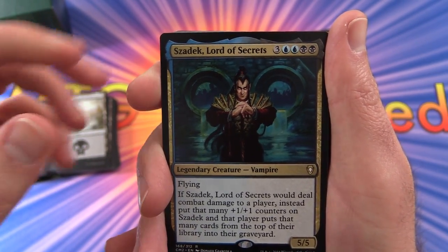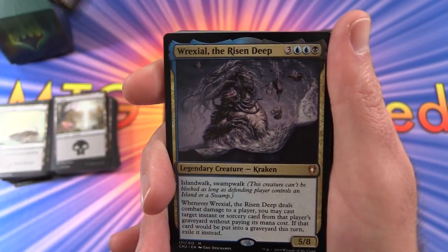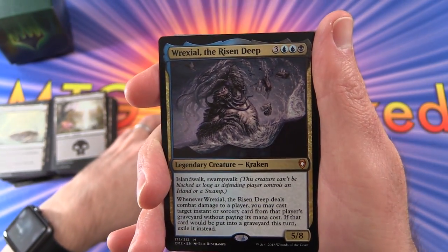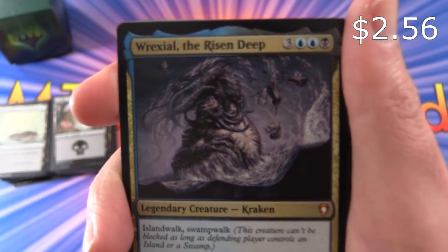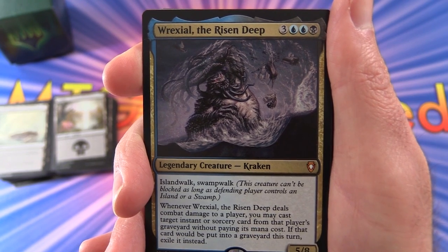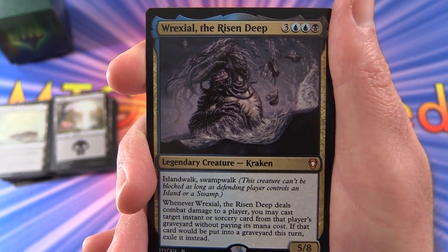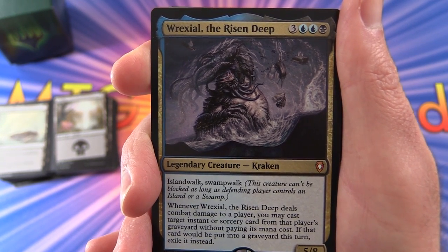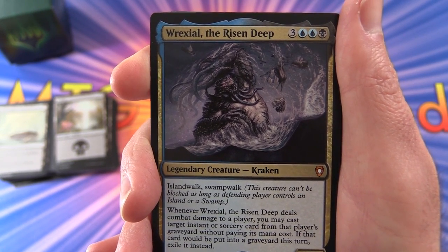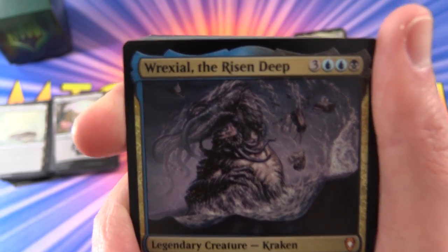Zzadek, Lord of Secrets — I hope I pronounced that correctly. Vulturous Zombie. Rexiel, the Risen Deep — this is a mythic, 5/8 for 6 mana, legendary creature Kraken. He has Island Walk and Swamp Walk, so this creature can't be blocked as long as the defending player controls an island or a swamp. Whenever Rexiel deals combat damage to a player, you may cast target instant or sorcery card from that player's graveyard without paying its mana cost. If that card would be put into a graveyard this turn, exile it instead. Seems pretty good.